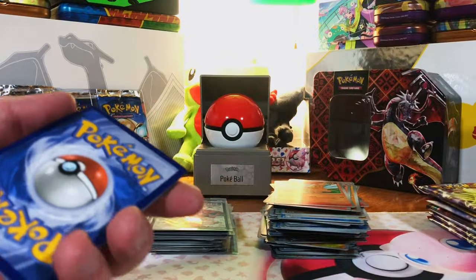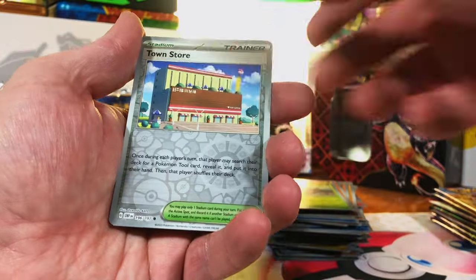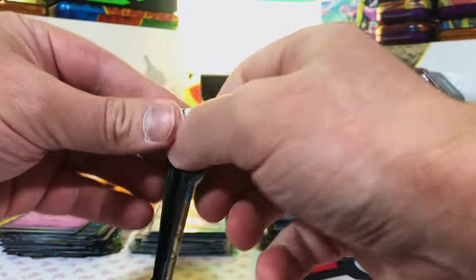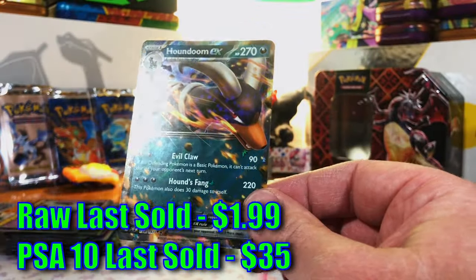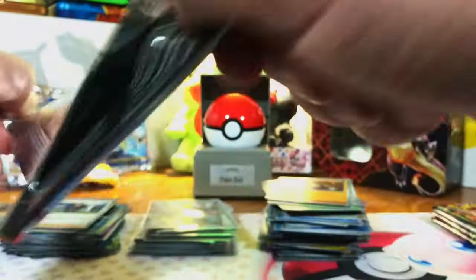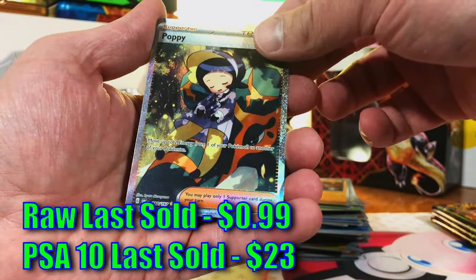One Charizard is fine by me. Cramorant, Phantump, Thundurus, Combeentown, Togekiss — if that Charizard EX is the only pull we get from Obsidian Flames, I am good with that. Then Houndoom EX — love it, another hit! Surskit, Drillbur, Geeta... Lilipup — we got a special illustration rare Poppy! It's not the craziest one in the set but we got a special illustration rare — nice.